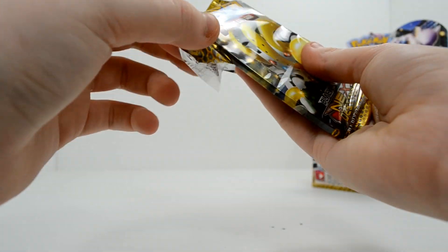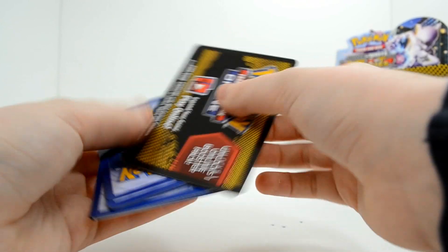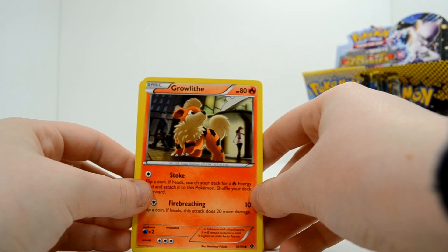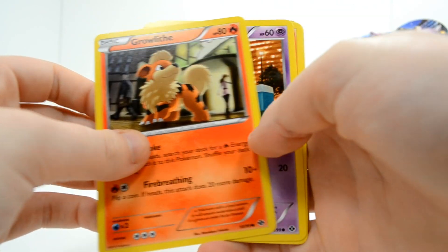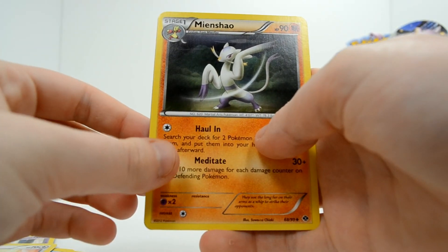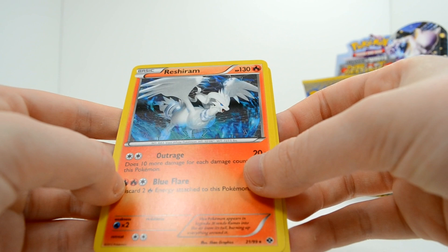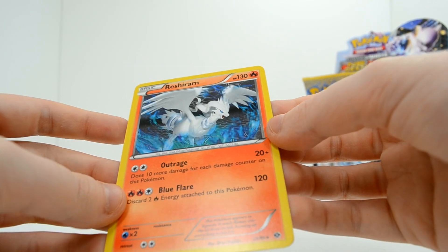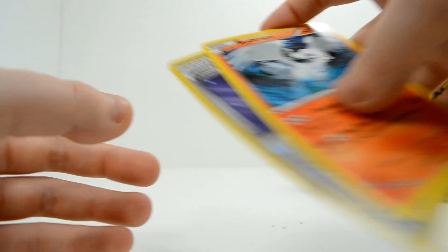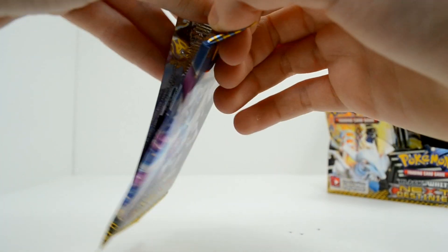I was thinking about doing a trade slash buy video where you guys could buy or trade with me, but I'm still on the edge. If you guys would be interested, leave a comment. Growlithe, Ralts, Pansear, Vanillite, Munna, Jigglypuff, Mienshao, Prism Energy, a Level Ball, and a rare Reshiram. Wait — it's not holographic? I was so used to having Reshiram cards be holo. Weird.